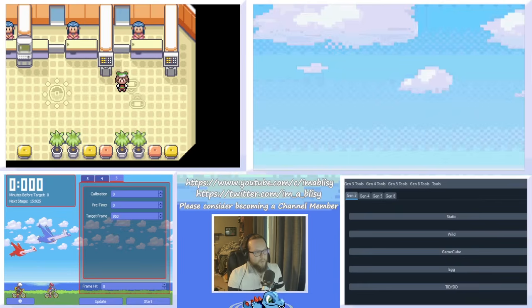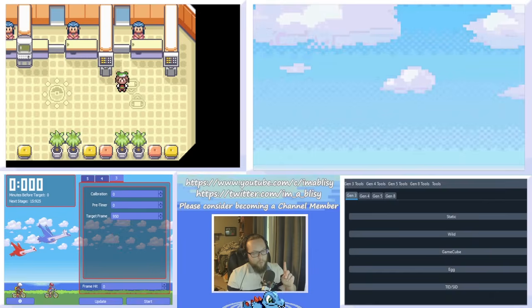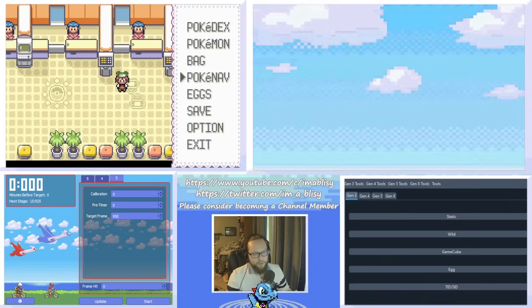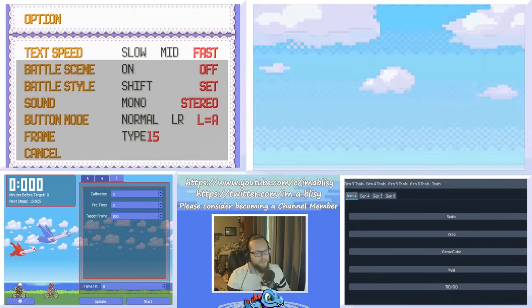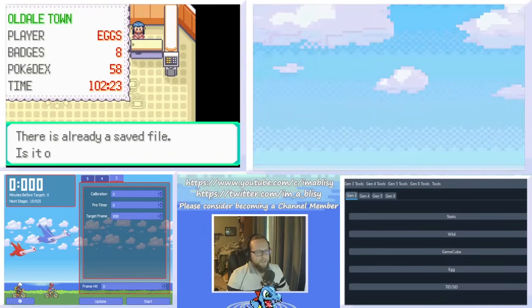Let's get underway. In-game, you're only going to need to do one thing, which is to make sure that you have a save file — you could just make a new save file if you don't have one. Go into the options menu and make sure your text speed is set to fast. Then save the game. That is all you have to do in-game.